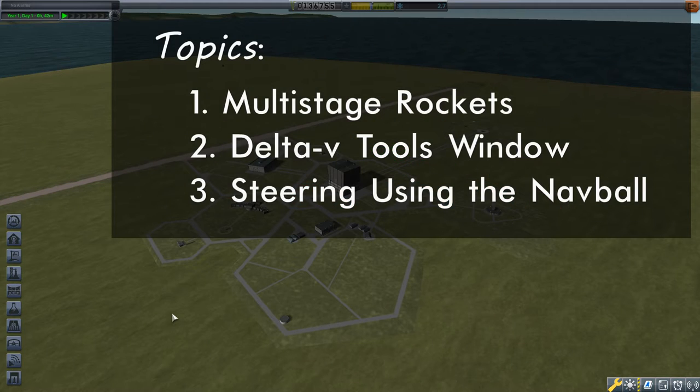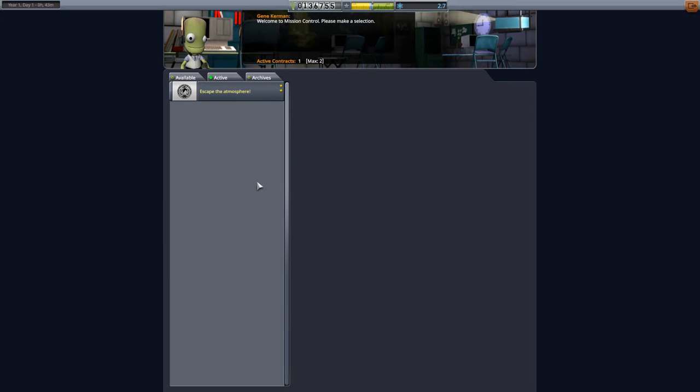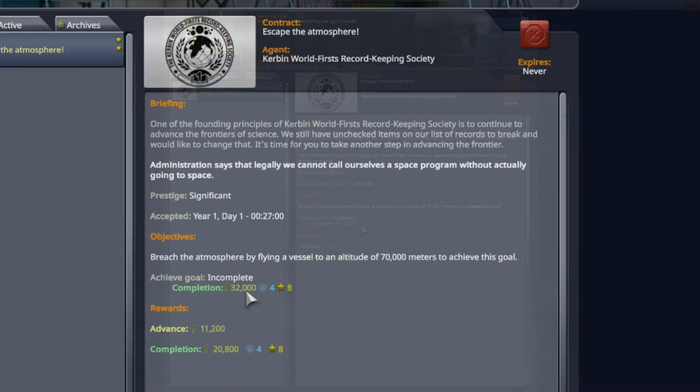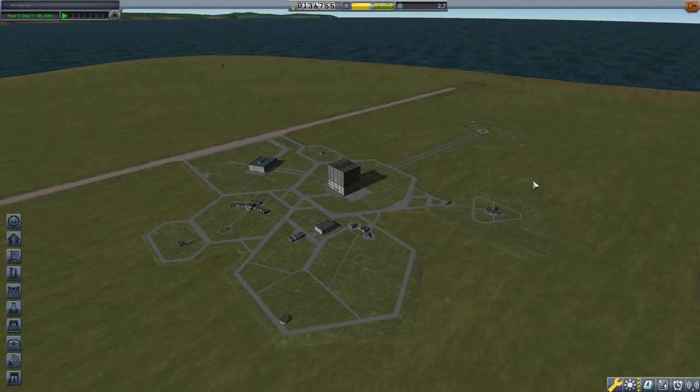With two missions behind us we now have enough funds to consider upgrading our first building. Let's get started. I've already selected the contract so it is underneath the active tab. Always check the details on these things even when you think they're really simple. Under the objectives it says 'breach the atmosphere by flying a vessel to an altitude of 70,000 meters.' So 70,000 meters or 70 kilometers is the boundary in this space program between the atmosphere and space. Once you're above 70 kilometers you are in space — you just have to get there.